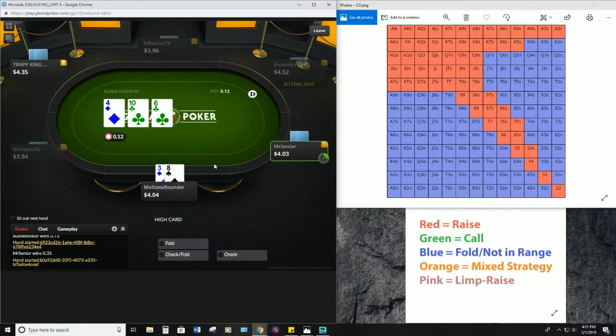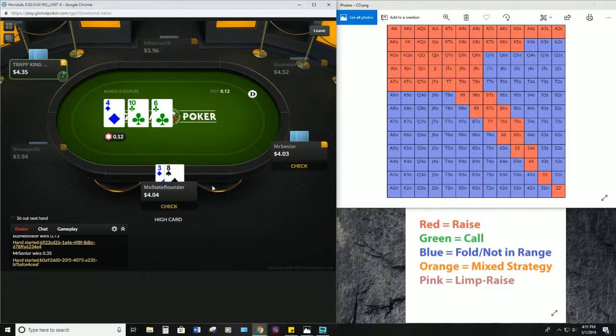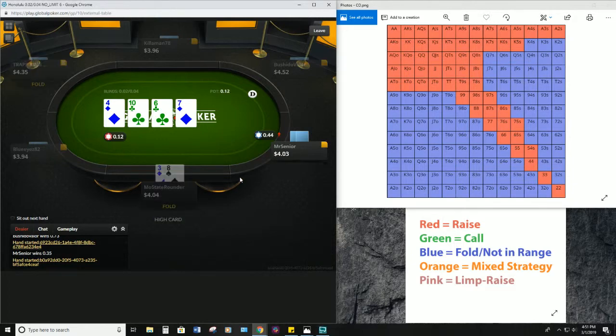Obviously we're not looking to do very much here with our eight-three offsuit. We pick up a straight draw with a five or a nine — it's a very interesting overbet by Mr. Senior. We're going to go ahead and lay our hand down. Not 100% sure why he would overbet there.